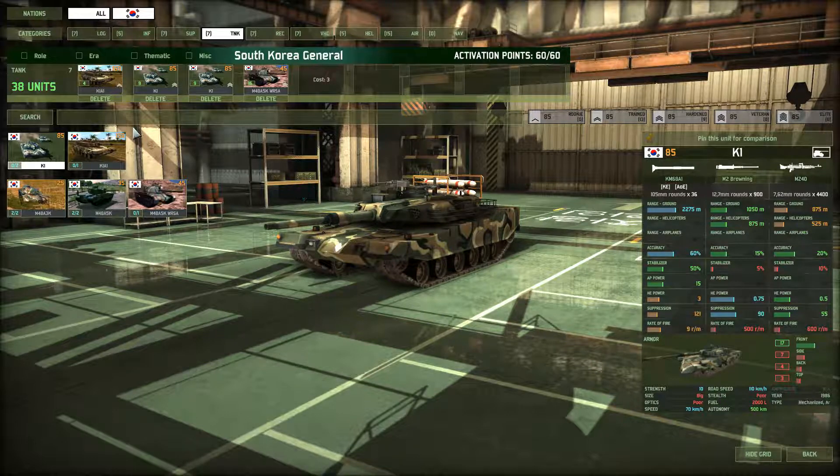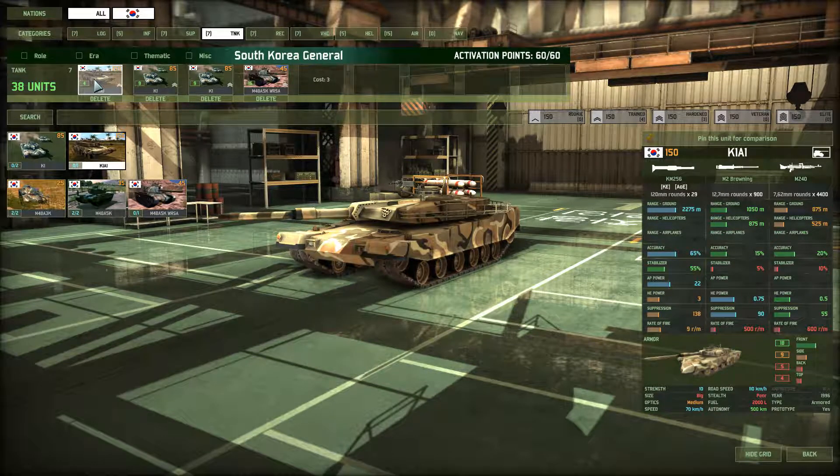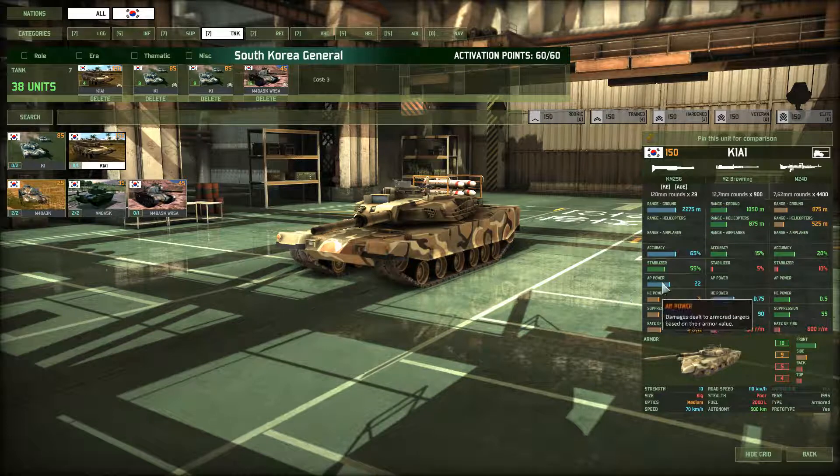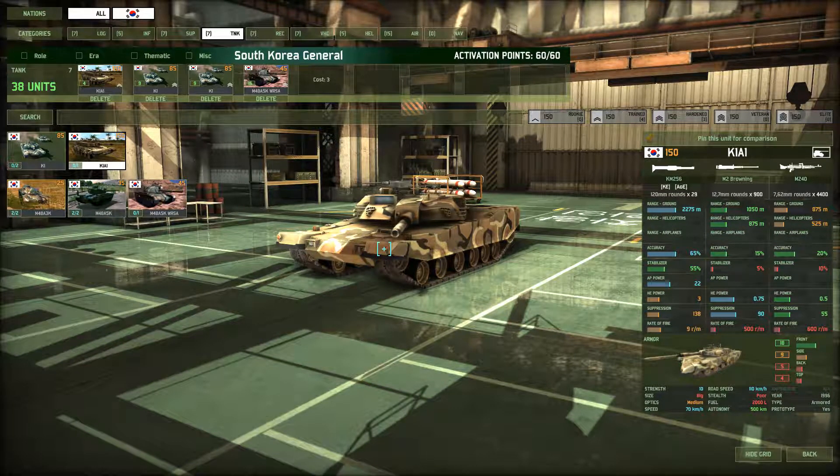If I come up against heavier vehicles, I will use the K1A1 and try to use these in combination — the K1 goes after standard vehicles and medium tanks, and the K1A1 goes after everything else, basically everything upwards of 120 points. The K1A1 has 22 AP power, one point more frontal armor, and a little bit more accuracy. Unfortunately you can only get four of these at Trained or three at Hardened. I went with four because I want a little bit more firepower in the field. They are a prototype unit, so I only have one card — I would have liked more, but unfortunately that's what you get.